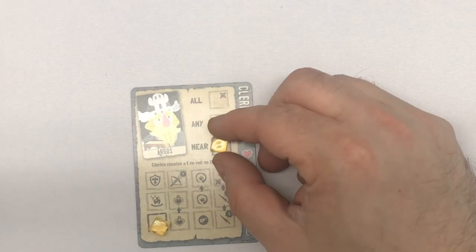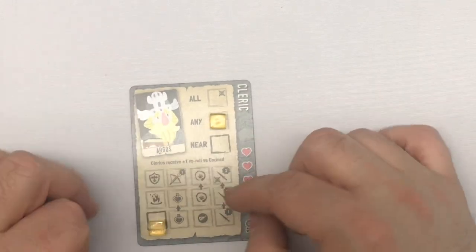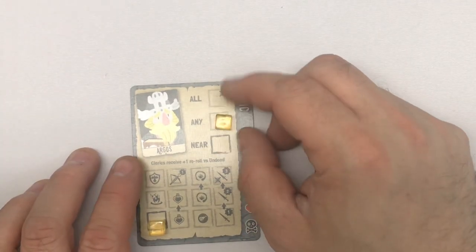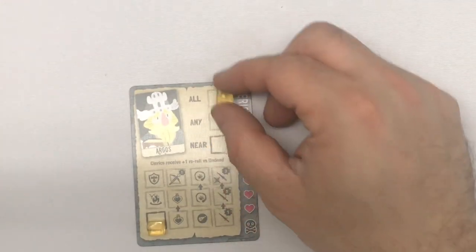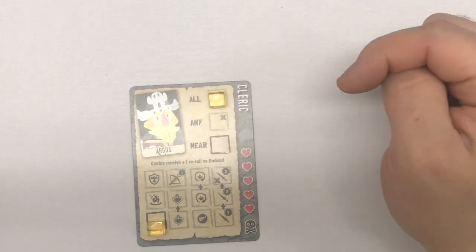On the next turn it comes back and starts here again. So I can move up to any, let it sit there, and use any of these abilities. Then eventually if I want to use one on my neighbors and I use it on any, I remove the cube. If I move it up to all and eventually use something that helps others, I'm going to remove the cube. I don't have to use the all if I'm on it — it just allows me to use that.